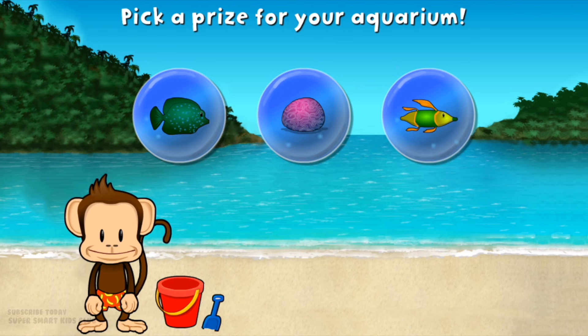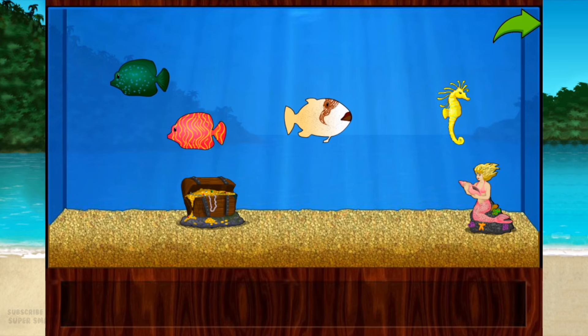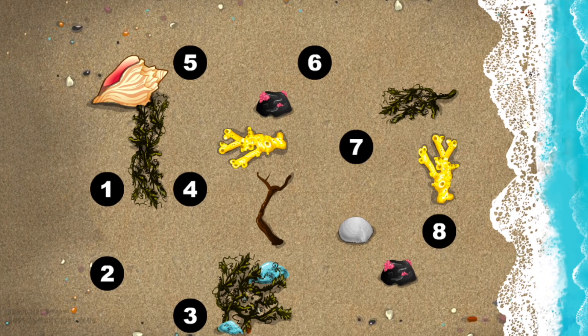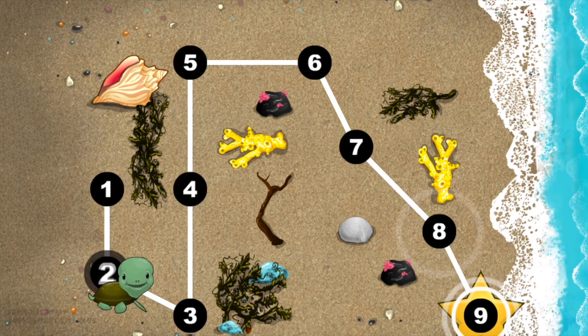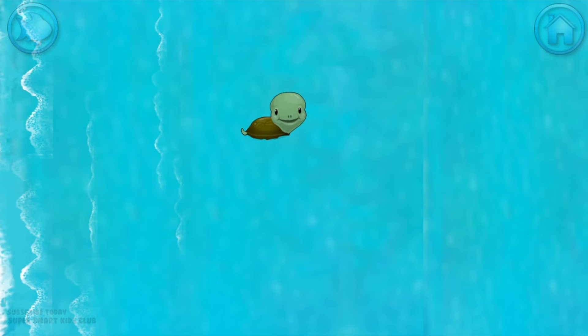You won a prize! Add things to your aquarium by dragging them from the tray. Touch the arrow to get back to the beach. This baby turtle needs to get to the sea. Connect the dots to show her the way. Yes! 1, 2, 3, 4, 5, 6, 7, 8, 9. Happy travels, baby turtle!